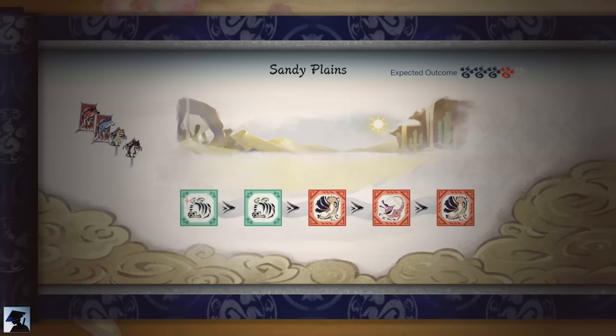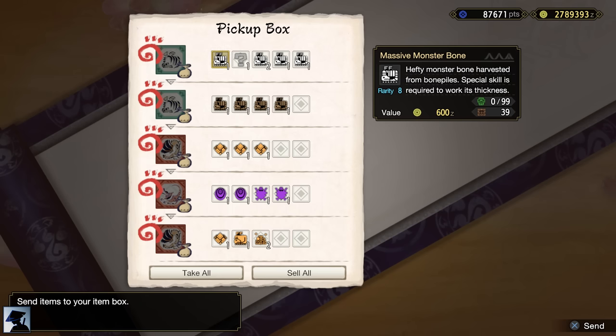On top of that, sending them to the Sandy Plains will give you a chance to obtain the Sinister Gloomcloth, which is required to craft a really powerful Longsword at this point of the game.